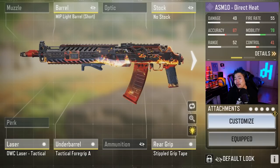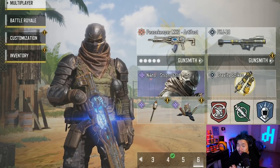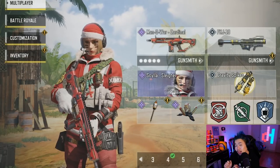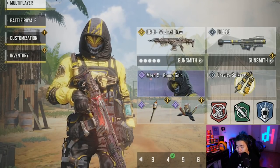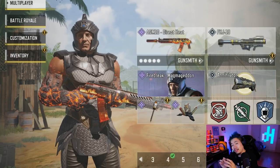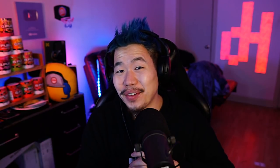That is going to be our top five guns for Season 13. Quick recap: number five is the Peacekeeper, number four is the Manowar, number three is the QXR, number two is the DRH, and number one is the ASM-10. These are the five guns you should use this season if you want to rank up easily. Let me know in the comments if you agree, or drop your own top five. I'm pretty sure ASM-10 and DRH will be most people's top one and two. Alright, I'm out — see you guys next time!